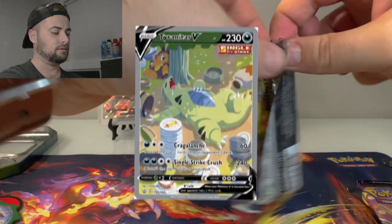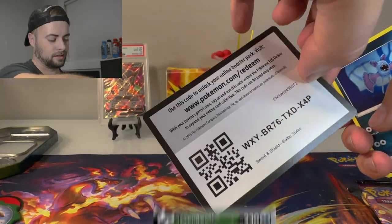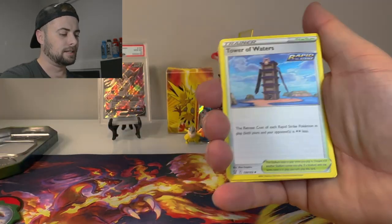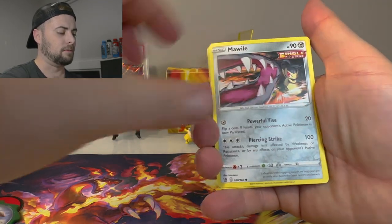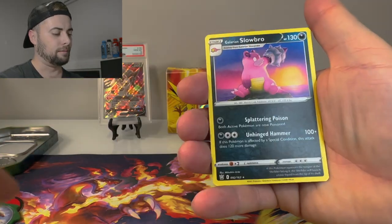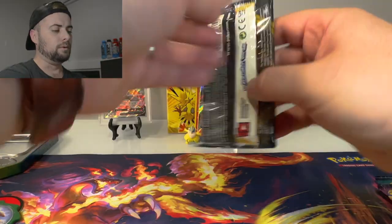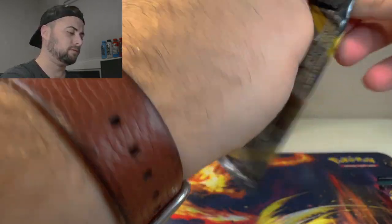Trying to get that Tyranitar card. There's the code — Tower of Waters, Zubat, Remoraid, Onix, Mawile, Cherubi, Durant — Kevin Durant up in here — and we got Galarian Slowbro with his arms stuck in the shell.